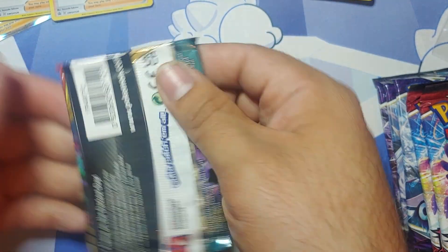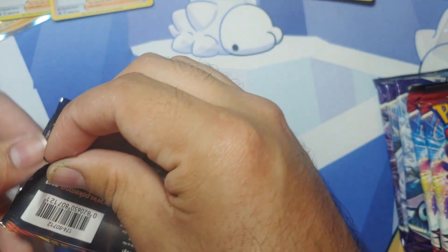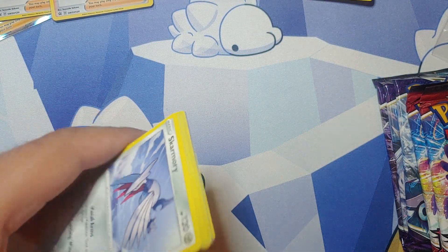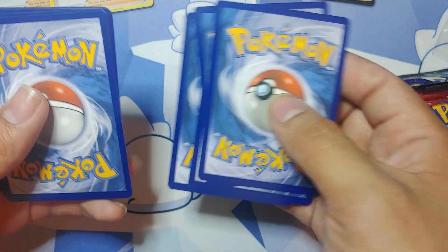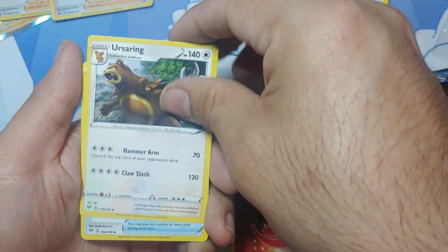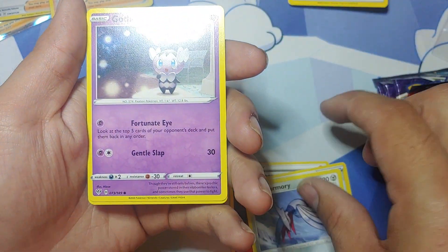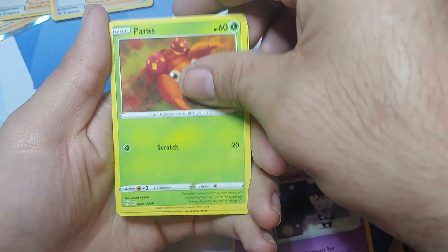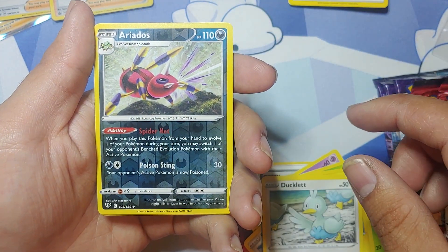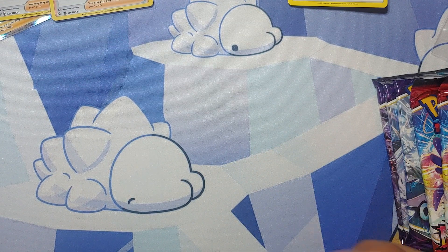Now we'll go on to our single Darkness Ablaze pack. So we got a Heat Energy, Nidorina, Old PC, Skarmory, Gothita, Paras, Mareep, Ducklett. Reverse holo is an Aerodactyl, and the rare goes to a non-holo Conkeldurr. So nothing so far — five packs to go.